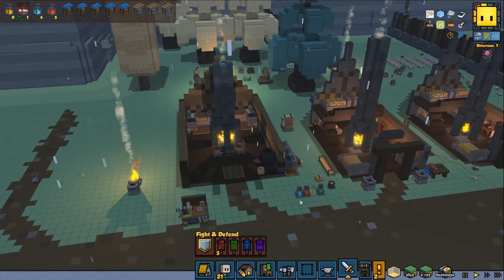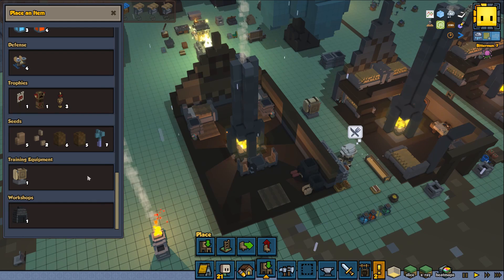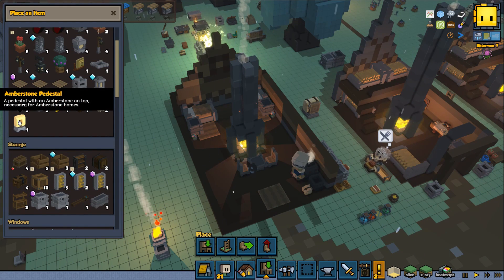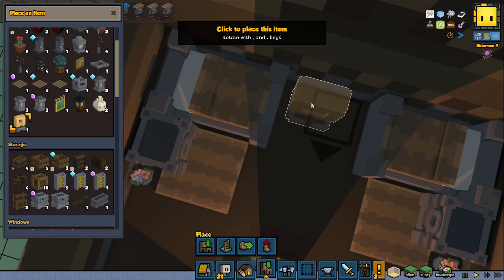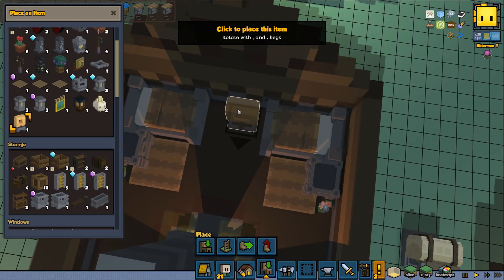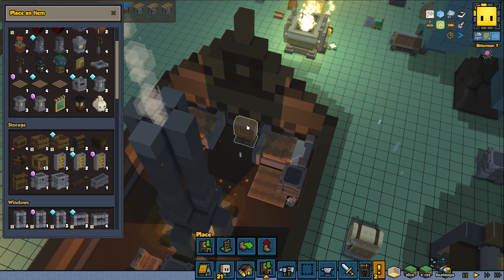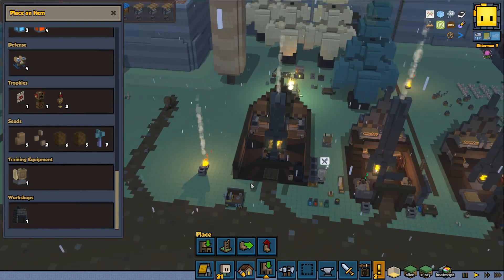We got an objective to put this amber stone inside a house with two beds. We can probably use one of the houses we already have so we don't have to give my poor people even more work - they already have so much. Here is the amber stone pedestal. I'm going to place it here - it's going to sit perfectly in the middle. Later I think we can move it wherever we want once they've moved in.